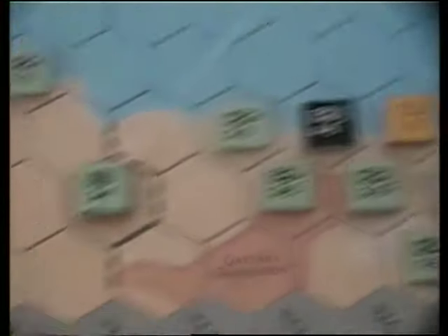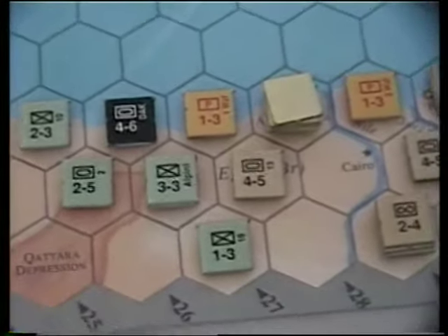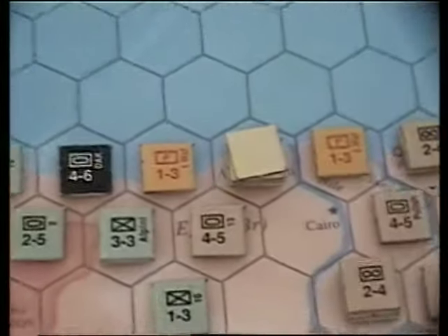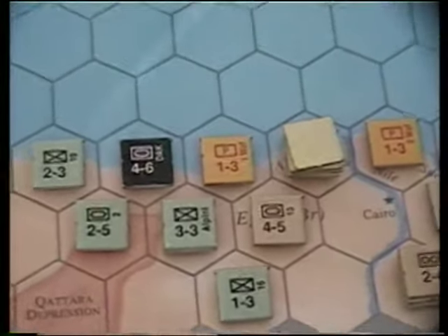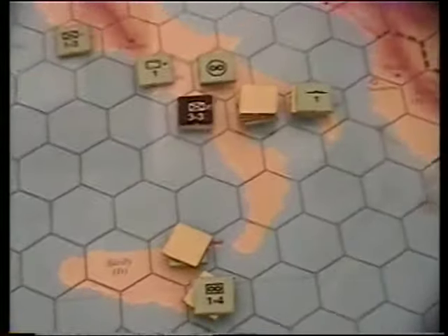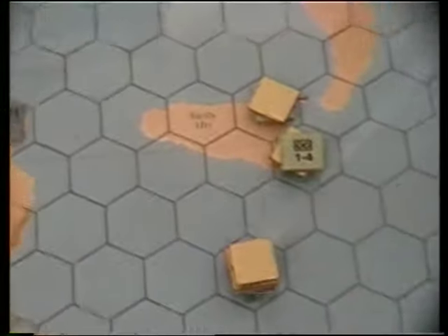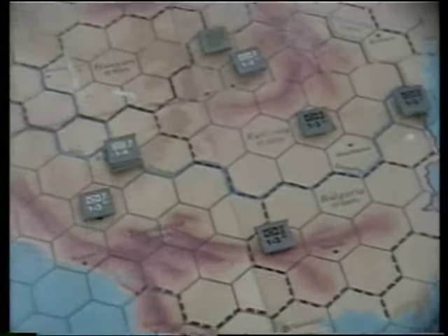Down here in the med, we killed two units in attrition. The British elected to take off the replacement they had here and a 1-3 — they didn't want to take off any more powerful stuff. I tried to run oil here because I wanted to operate these planes so when the British tried to attack I had planes, but they stopped. Now there's no air cover, and the British may be able to advance. But I built a partisan — I'm allowed two — and put it right where they took their unit off to take that hex away from them. The Axis turn, winter 1941, is done.